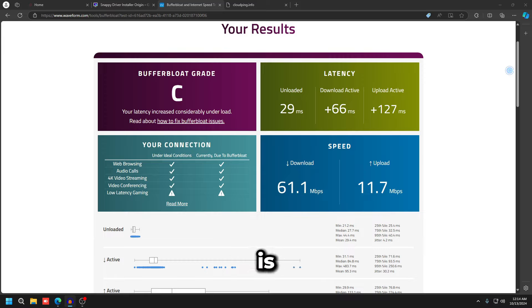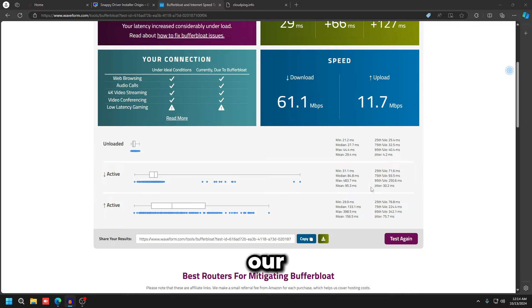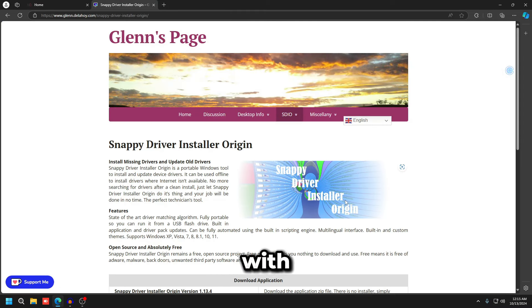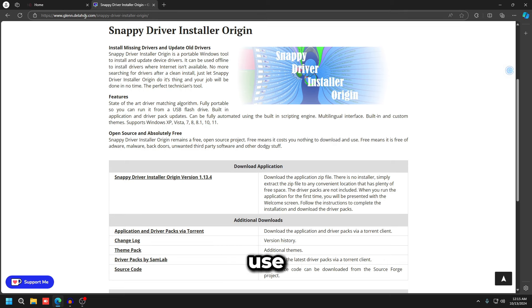Now the buffer bloat test — I have everything set to default to show the difference this video makes. As you can see, I'm getting a buffer bloat grade of C, which is pretty bad. You want at least an A or A+. My router is on complete default settings. Looking at jitter: during active download it maxes out at 30ms, and during upload — editing in-game, pressing keybinds, anything requiring packet uploads — we're getting 75ms jitter, which is terrible.